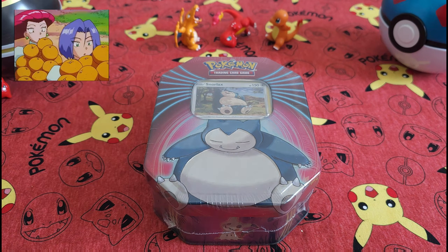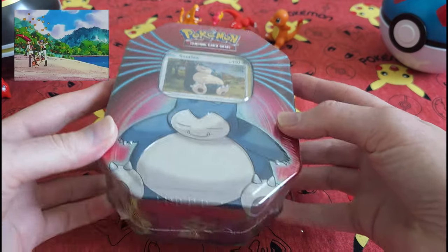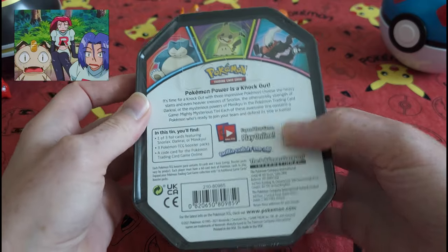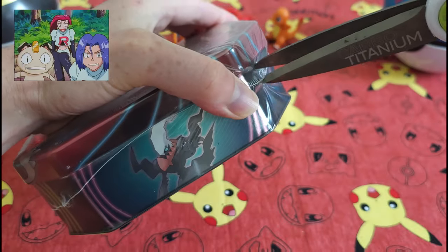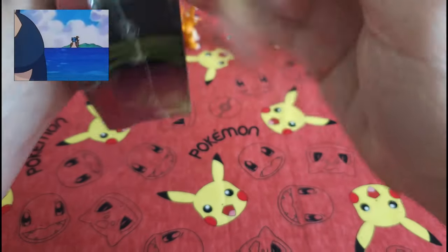Hey everybody, Collectible Card Check here. Today we've got this Snorlax tin to open up. Inside we should obviously have three packs. Let's see what is inside today.